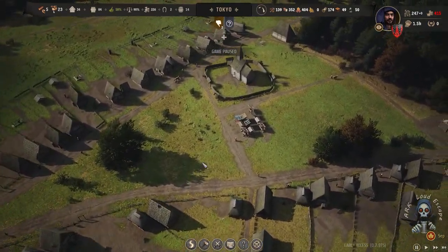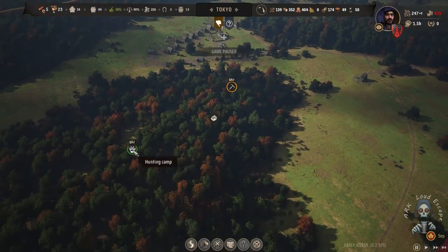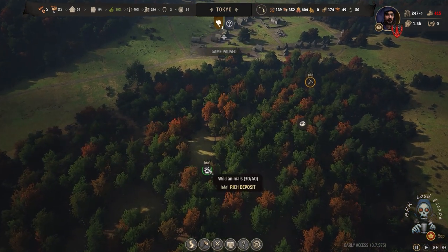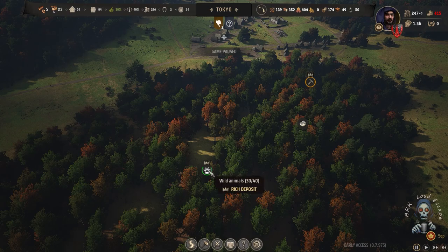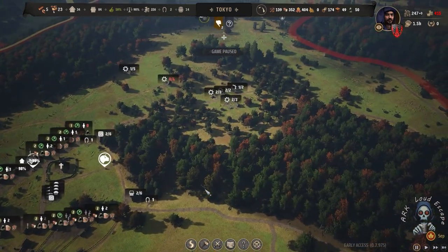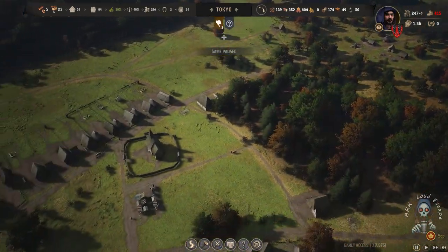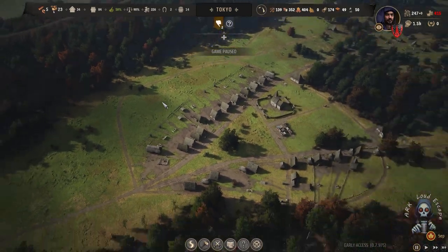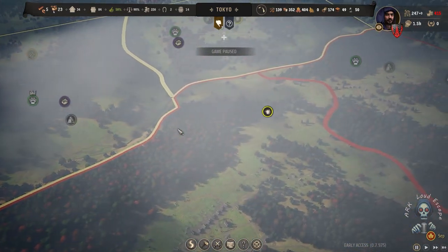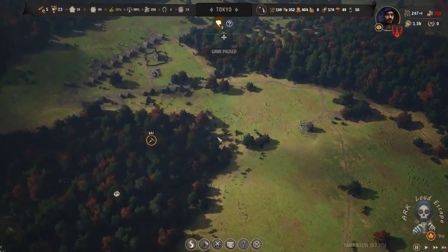Let's check our Tokyo. Tokyo is really rare here — it doesn't have many resources. But by luck we have a rich meat spawn and also a rich iron deposit. That is really interesting in Tokyo, but we don't have any trading areas nearby because there's no edge to the trade point. That's a disappointing thing about Tokyo.